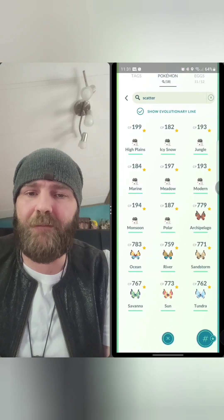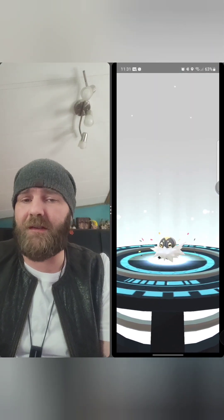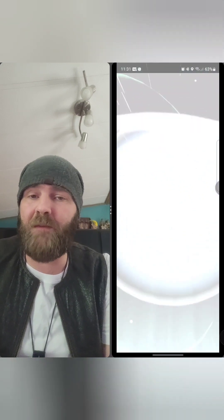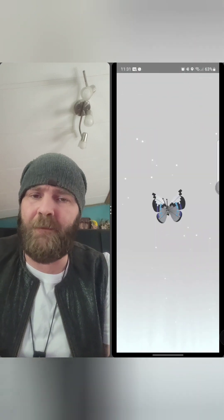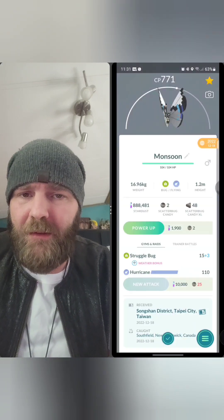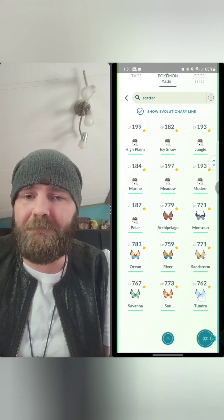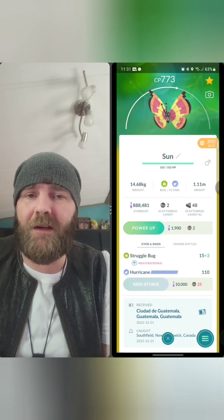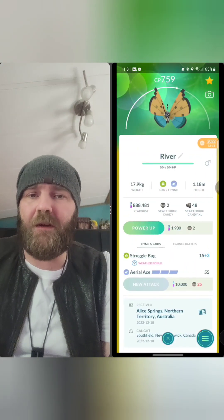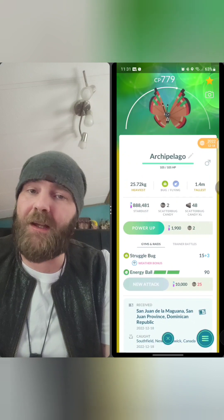I had to use some rare candy since I was one short, so Monsoon will be our last one for now. I still have half a dozen more to do and I'll save the candy, keep doing friendships, and evolve the rest when it's done. Look at that Monsoon — right on! So let's review them: Tundra, Sun, Savannah, Sandstorm, River, Ocean — might be my favorite so far — and Monsoon, plus my original.